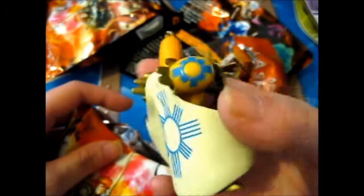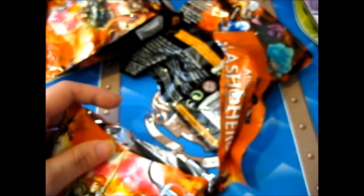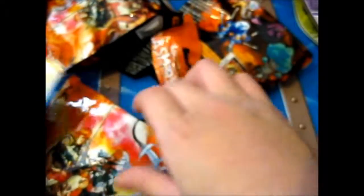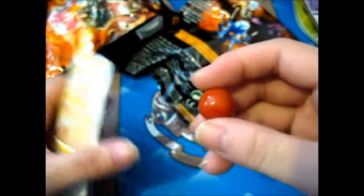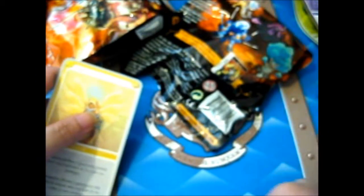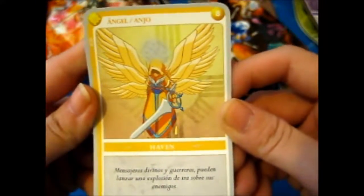This spot is it. Well, that's strange — I got the wrong card. They aren't really packaging these quite well. So this is the red Necro — I mean Inferno — and we've got the Angel card by accident.